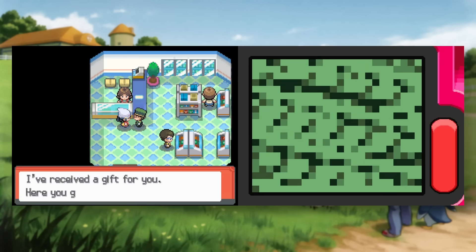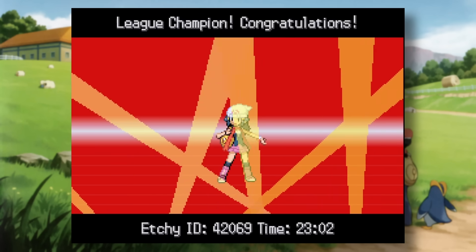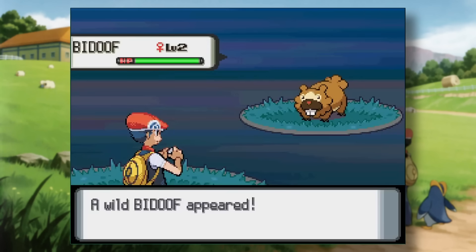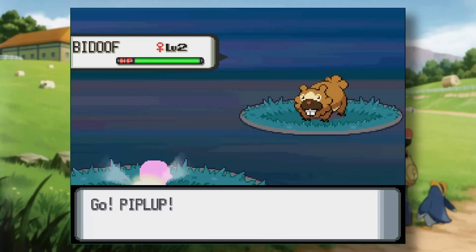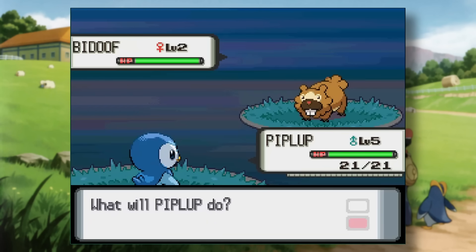A few years ago, ACE, or Arbitrary Code Execution, was figured out for the Generation 4 Pokemon games. By performing various glitches, you can unlock the ability to do basically anything you want. So I decided to investigate how we could use ACE to speed up these games on real consoles and cartridges. And the results were good — almost too good.